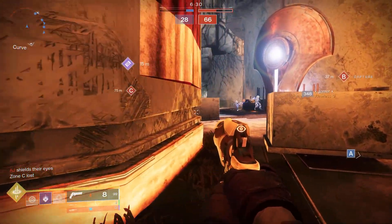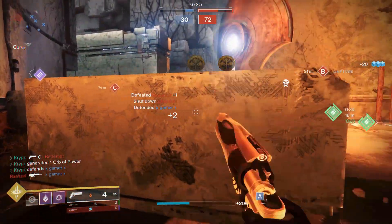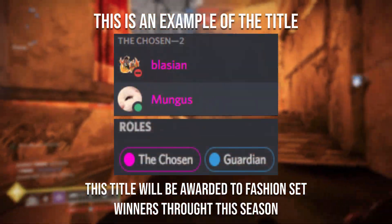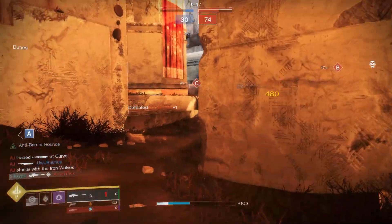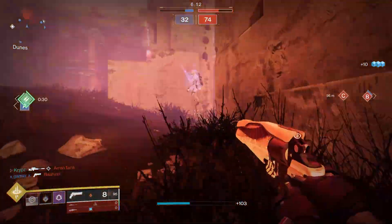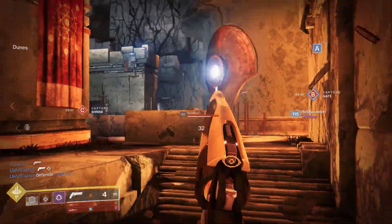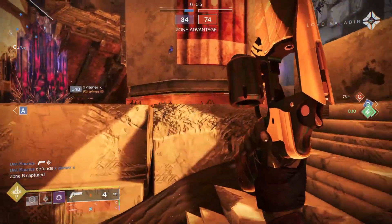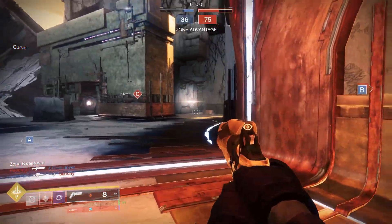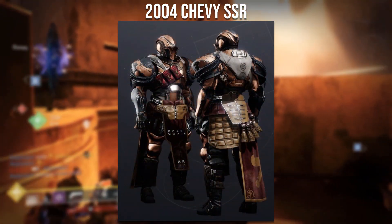Before we move on to the Discord winners, the next video is going to be a Warlock fashion set video, so please go ahead and submit your Warlock set into the Discord. All the winners today will receive the Chosen title within the Discord. I just want to say congratulations beforehand to everyone for participating — there were a lot of submissions and I couldn't make these videos without you guys. Thank you all again for subscribing and for joining the Discord. It's time to move on to the first Discord winner, which goes to 2004 Chevy SSR with a set called the Copper Age Knight.